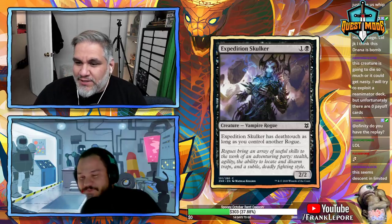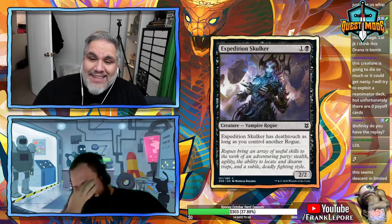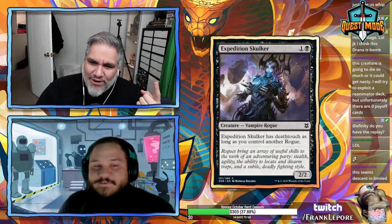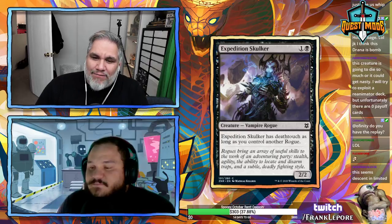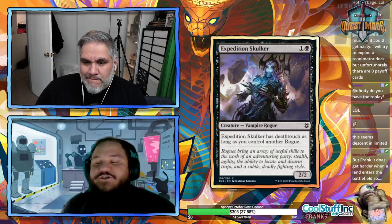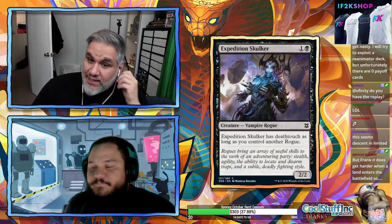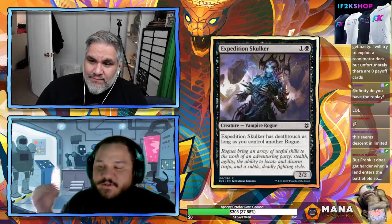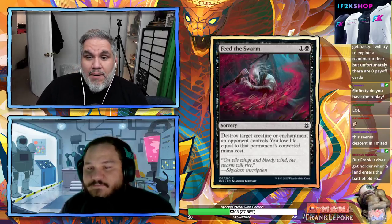Expedition Skulker: two mana 2/2 rogue, has deathtouch as long as you control another rogue. Cards like this are annoying — in a party deck you want a warrior, cleric, and wizard, not two rogues. Making you double up on one type takes away from your party mechanics. It also seems like a design flaw that it's rogue-specific rather than just 'another party member.'